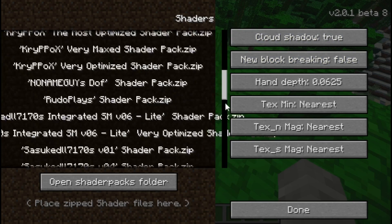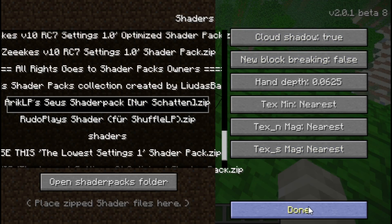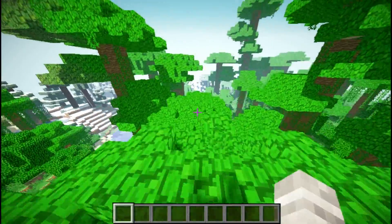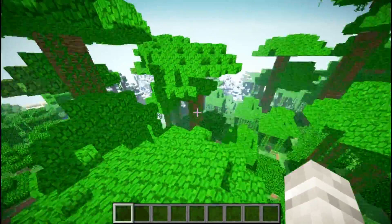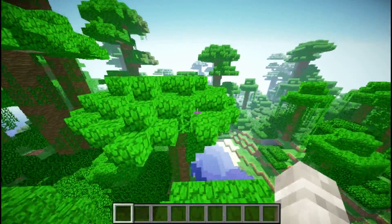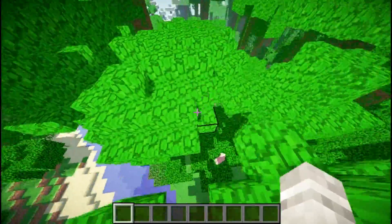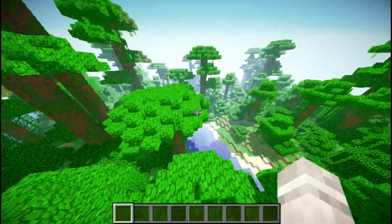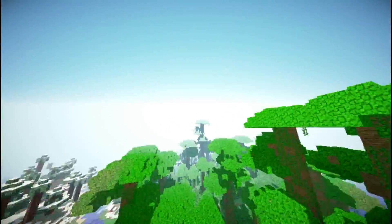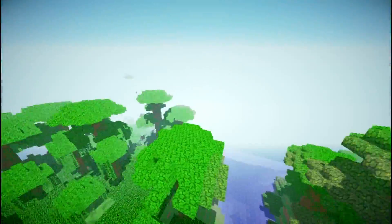I put the link in the description for the Arachael Shader Pack. It looks something like this — this is super smooth. I am getting 60, 65 to 70 to 80 frames with this. It looks exactly the same apart from the leaves don't move, but it still looks fine — nothing's wrong with it.